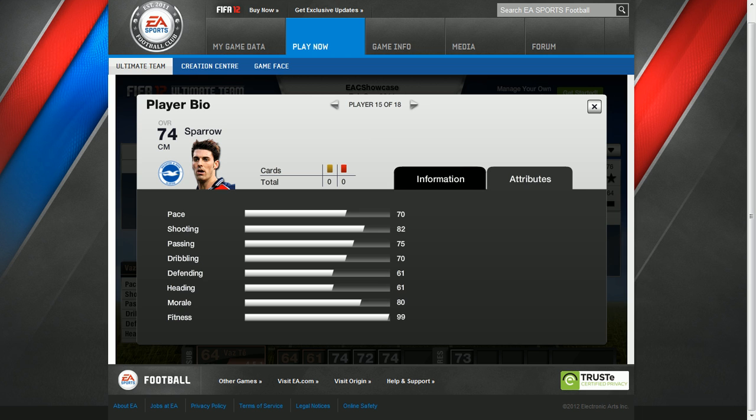Now we have Sparrow playing for Brighton in the Championship. His pace is 70, shooting is 82, passing is 75, dribbling is 70, defending is 61, heading is 61, morale 80 and fitness 99.